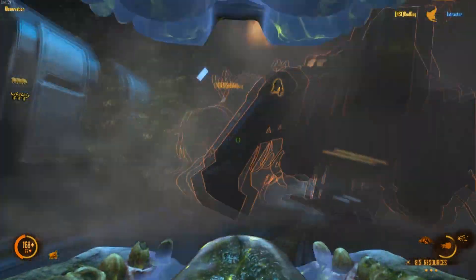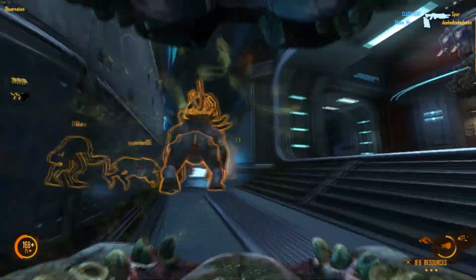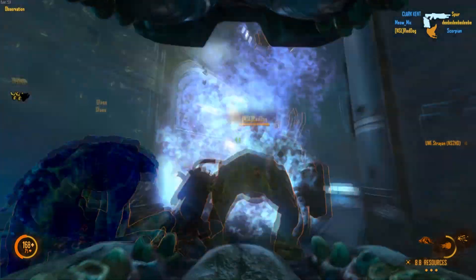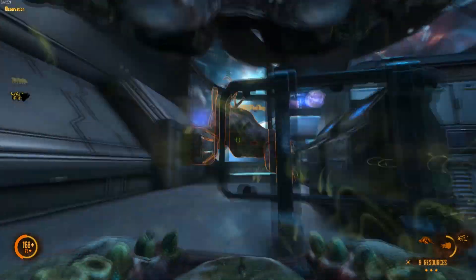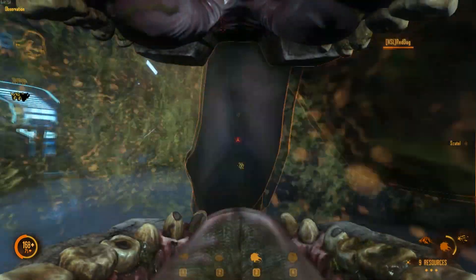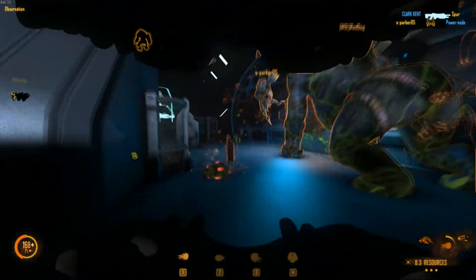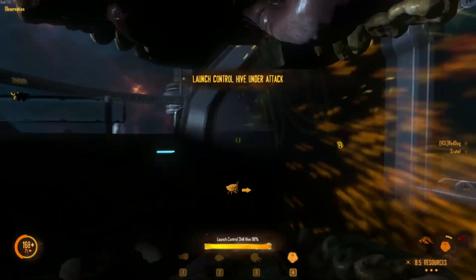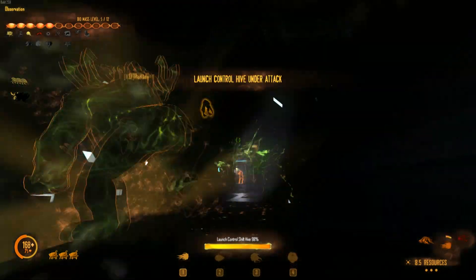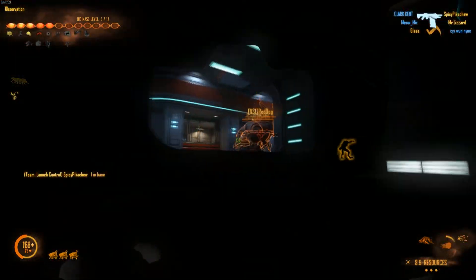Right now there's only one because they're getting shot off me, and that's the point. Babblers attached to a gorge will absorb damage that the gorge would otherwise take, so in this case the exosuit was shooting down the observation room and took off a bunch of babblers off me instead of my health, and that makes you more survivable. Here I am again placing more babblers and regrowing them. I can also place them on other lifeforms such as the Onos to make the Onos more survivable, but in this case I'm just continuously attaching them to myself.